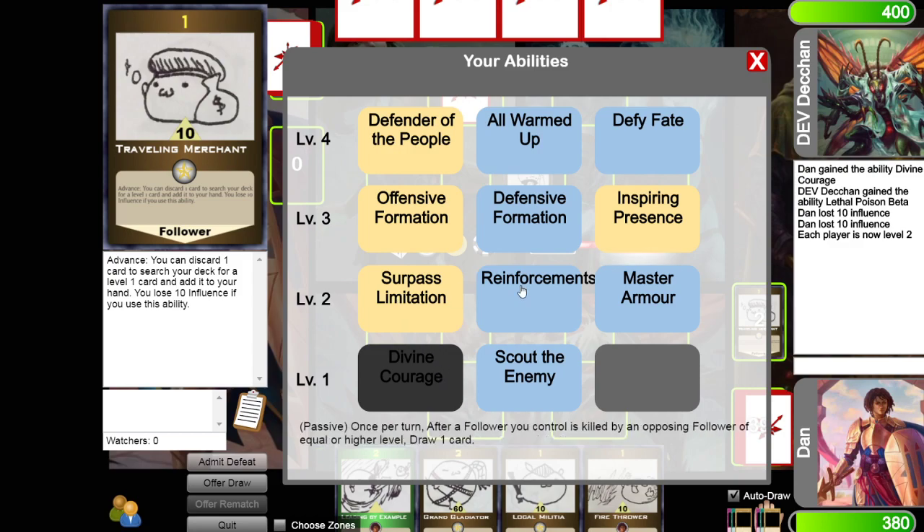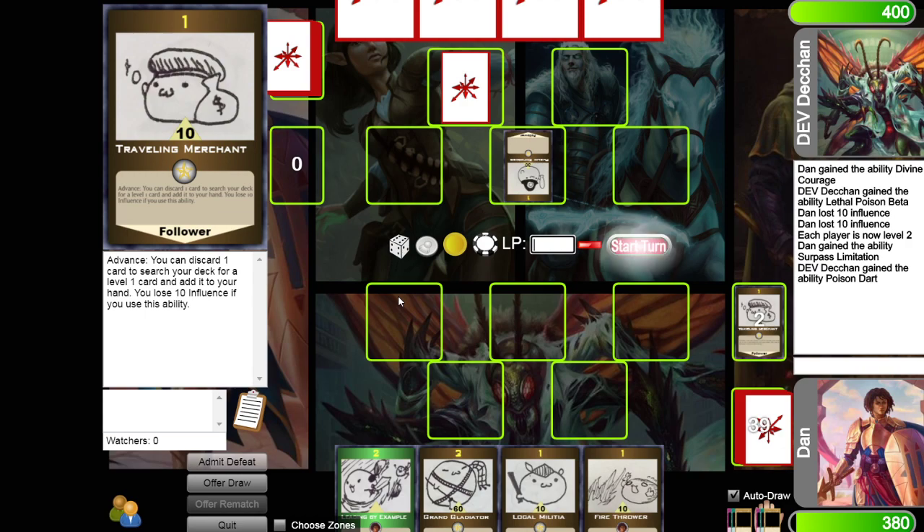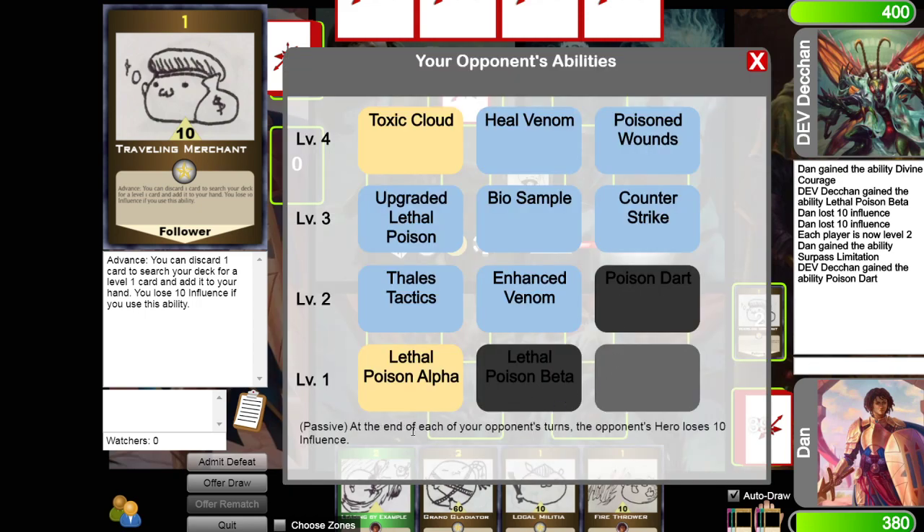At level 2 I have three different choices. I'm going to go with Surpass Limitation: target a level 3 or lower follower you control and increase its power by 30, but it can't attack heroes directly. The changes last until the follower dies, so be very careful with this ability. We'll pick Surpass Limitation to show some examples of using active abilities. He took Poison Dart, which as an active ability lets him use it once per turn and shoot me for 20 damage. He also chose Lethal Poison Beta, so at the end of each of my turns I lose 10 influence.